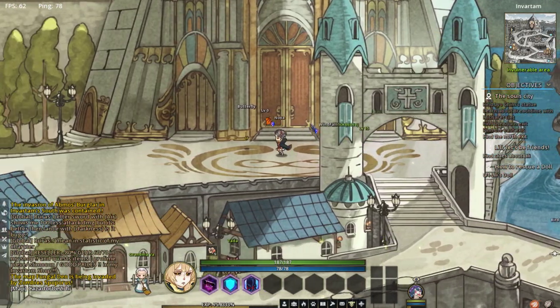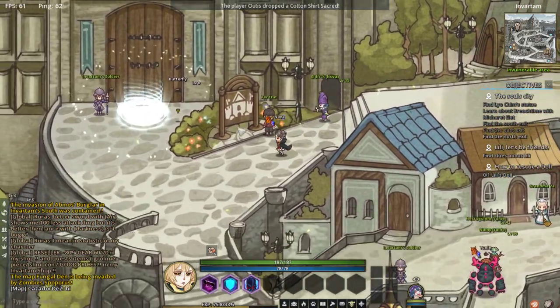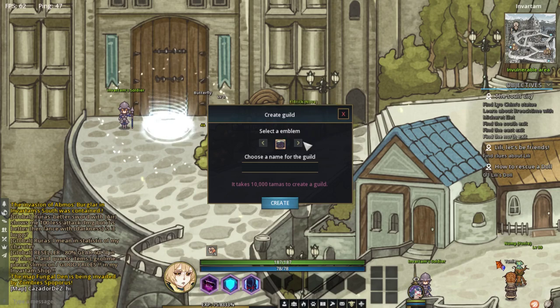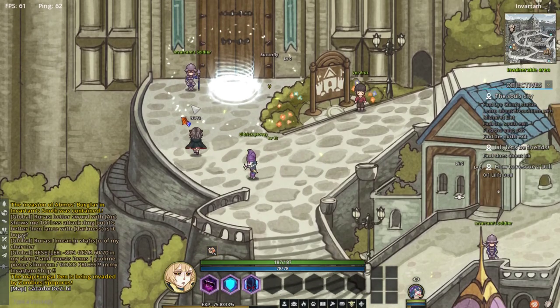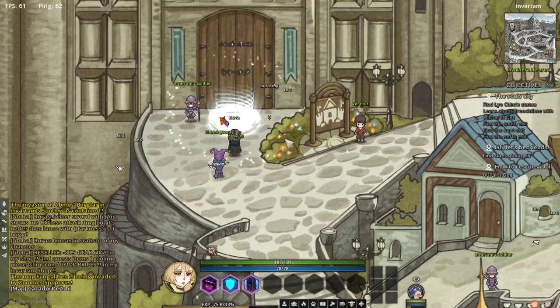We're heading over to the east gate where the forest is. This NPC post is where you can create a guild — costs 10,000 tamas, which is basically gold. You just type in your guild name, hit create, select your symbol, and that's how easy it is. Talk to the north guard here and then we're pretty much finished with that quest, but we're not going to hand it in just yet.